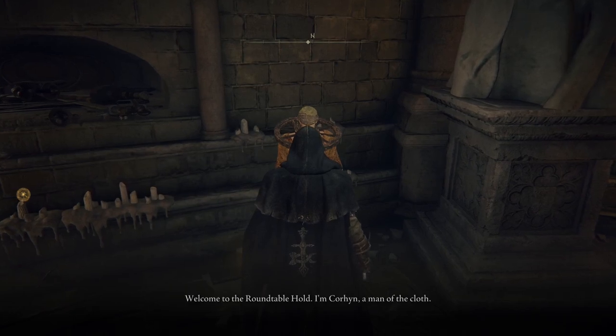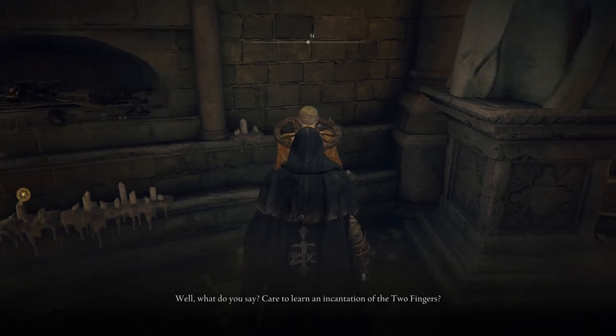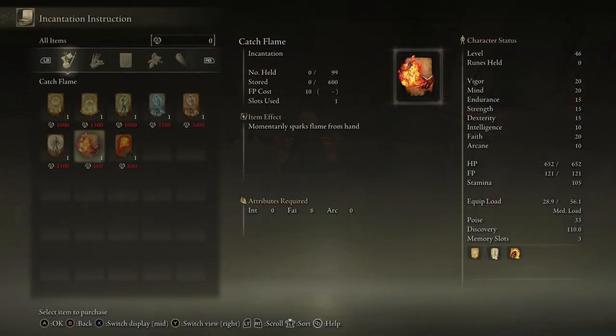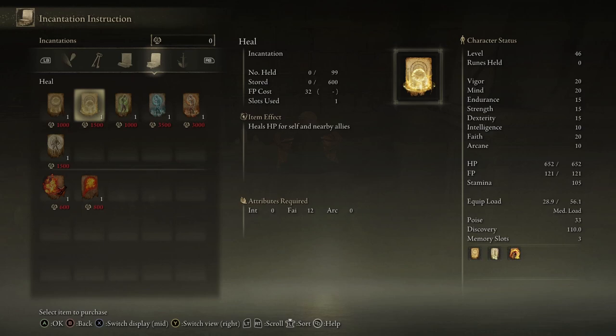He sells incantations and things. He's a man of the cloth — he teaches incantations, the strength granted by the Two Fingers. This has some incantations: one of them is Heal and Urgent Heal. Once we can get you a seal, if you want to get Heal you can get it right here. But this guy will go away eventually, so we'll figure out where to get a seal and get you one — or you can probably buy it now, you just won't be able to use it.